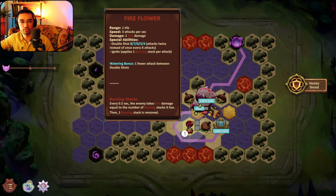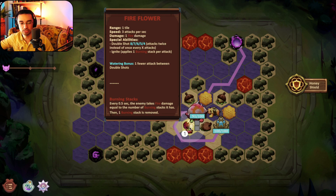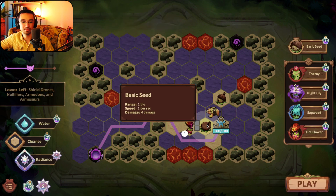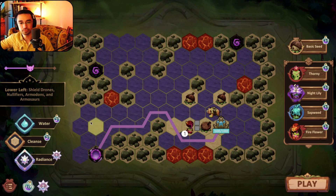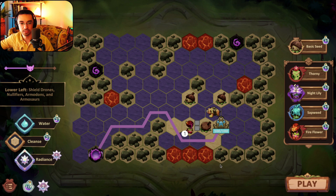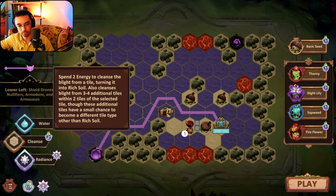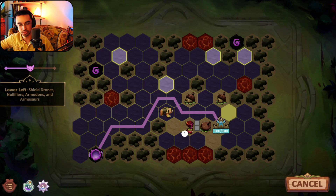Fire flowers are doing like three damage per second, but with the burning effect they end up doing six damage. They also have a double shot, but at level one it's like once every eight shots — it's so rare. I'll see what we got for cleansings.